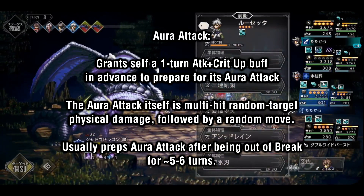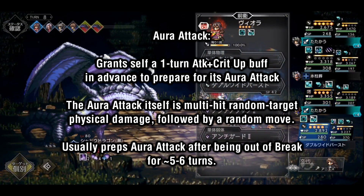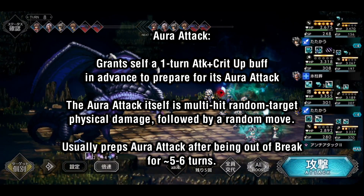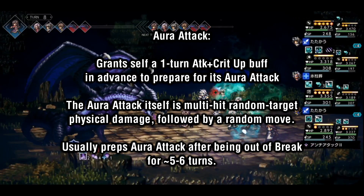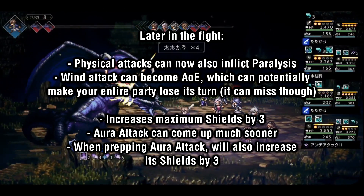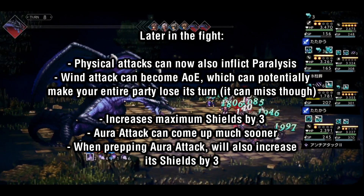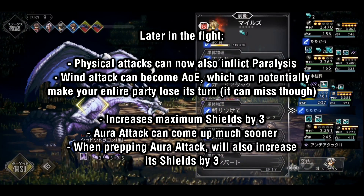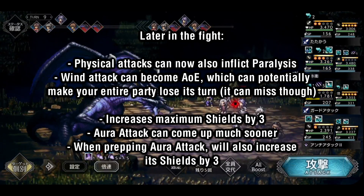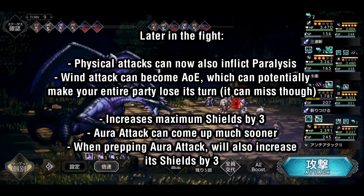Shadow Dragon's Aura attack hits random party members multiple times with physical damage. As it preps this attack, it also gives itself an attack and crit up buff for one turn, which can significantly increase the damage dealt. The Dragon will usually prep this attack after being out of break for around five or six consecutive turns. As the fight goes later, many of Shadow Dragon's attacks and behaviors change: its physical attacks gain the ability to inflict Paralysis, the Wind Swap skill gains the ability to hit your entire frontline, and Shadow Dragon will periodically increase its maximum shield points by three — so you don't want this fight to drag out for too long.